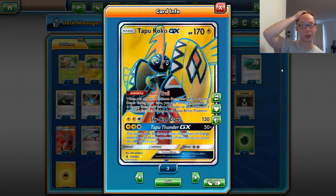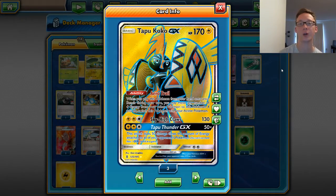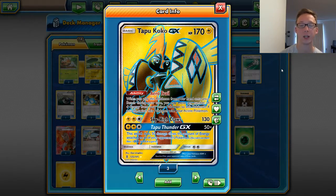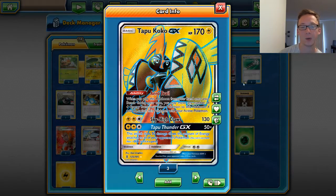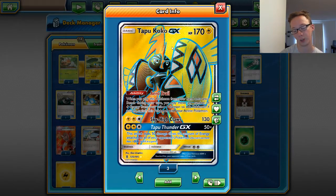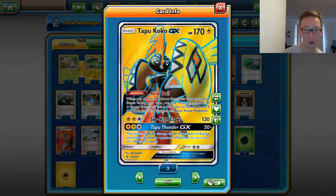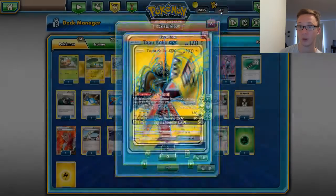Most Bulu players are playing this, which I agree it can come in clutch. We're playing 1 Tapu Koko GX — that's why we have the Electric Energy, plus we can search with Vikavolt for it, so it's pretty easy. We're just playing him if we have to Aerotrail, attach all the energy to him. We can do 130, or we can do 150 with Tapu Thunder if we have all our Electric out. It's really clutch. From playing with it at Locals, there's been times I needed Koko out right away. It definitely has its place in the deck, but definitely a one-off.